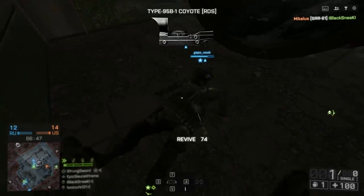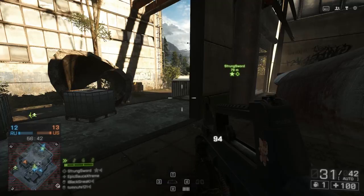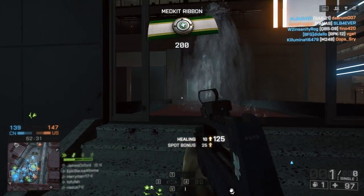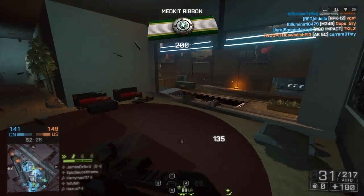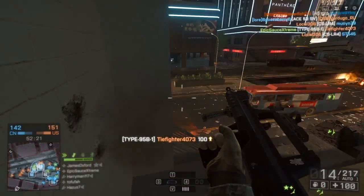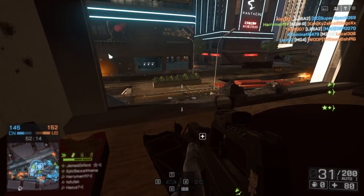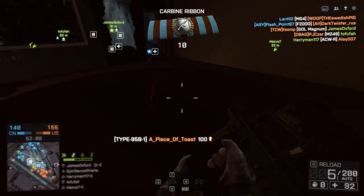Although I do recommend the laser sight for a lot of good close quarter weaponry, the maps in Battlefield 4 rarely facilitate only close quarter engagements. There are often a lot of long range areas, and in those situations the laser sight really does pop you out from the background — it gives away your position very well. If you haven't already been spotted, you want to avoid being spotted at all costs. The laser sight separates you from the environment and lets your enemies pinpoint you much quicker, so it's something I've decided to shy away from in my general play style.